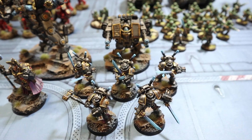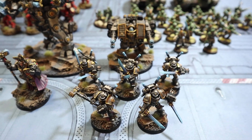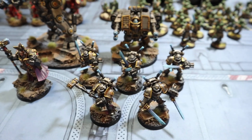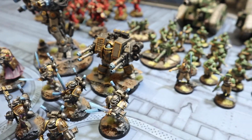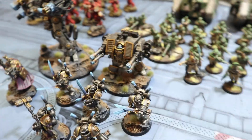Then we've got some Interceptors - I mix them up all the time, there are so many 'inter'-starting names for Space Marines. They've got the Falchions Hammer on the sergeant and their power will be Gate of Infinity. Then we've got a Venerable Dreadnought with twin autocannons and his power will be Astral Aim. That covers the Gray Knights section.